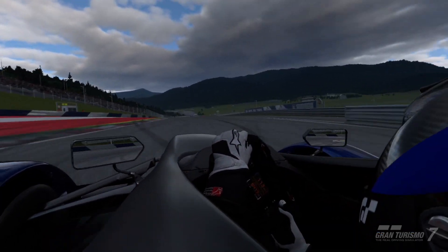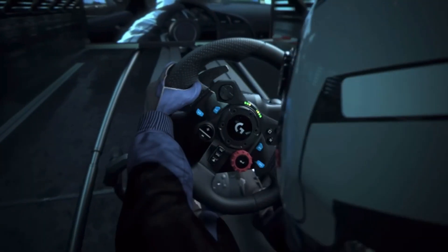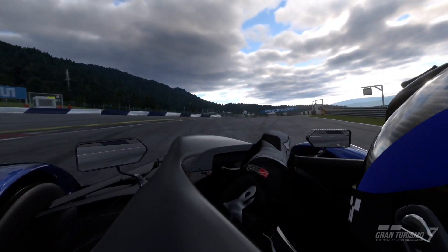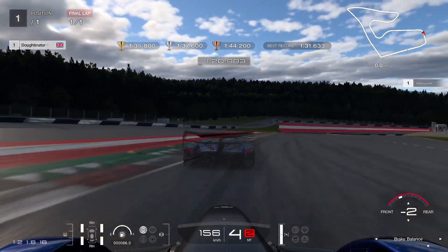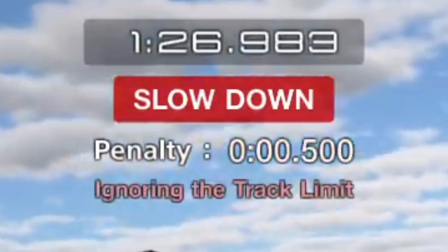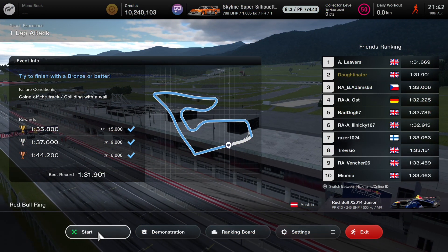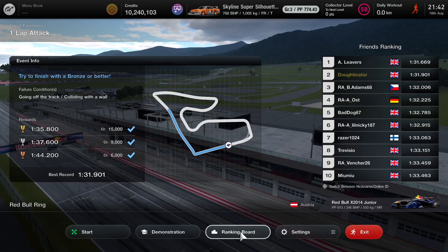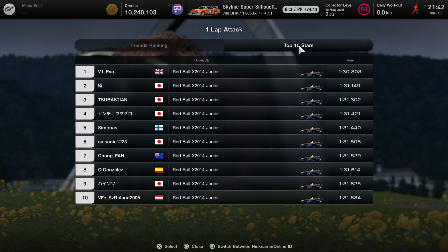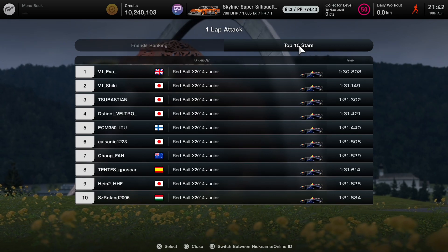The Logitech G29 is one of the cheapest force feedback wheels available for PlayStation 4 that works with Gran Turismo 7. How fast can you be with a budget racing setup? My G29 is clamped to an office desk and we're going to see how fast that can be. Can I get into the top 10 in the world? I'm Chris Doughty, aka Doughtonator. In this video, I'm going to give myself one hour to see if I can get into the top 10 in the world rankings for the circuit experience for Red Bull Ring in the Red Bull Junior car.